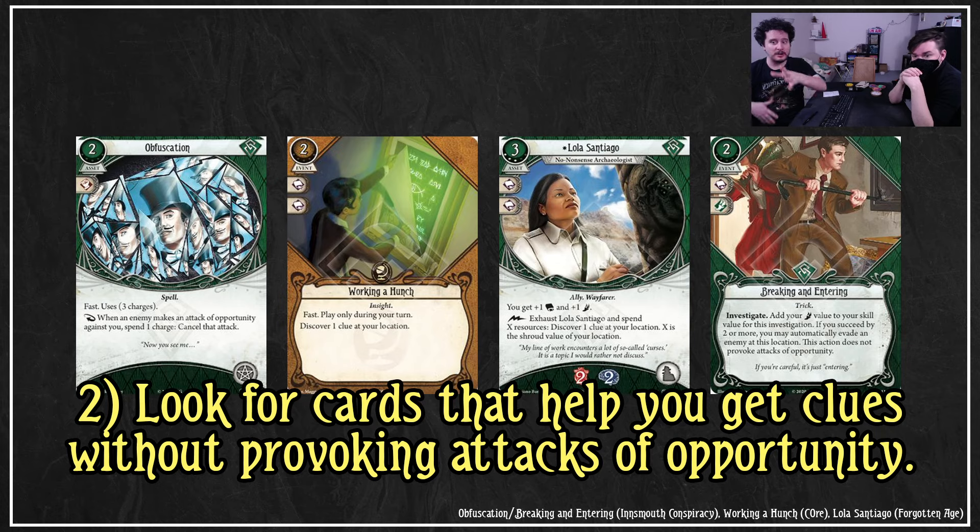In addition there are also cards like Obfuscation and Breaking and Entering. Obfuscation is when an enemy makes an attack of opportunity, you spend a charge to cancel that attack — so you can just investigate, the enemy attacks you, you say no, and grab the clue and evade. Breaking and Entering is a bit different; it automatically evades as well, but it works really well for Trish's ability because you get to discover the additional clue with the enemy but then evade through Breaking and Entering. If you don't succeed by two for Breaking and Entering, you can use Trish's ability to make up for it.